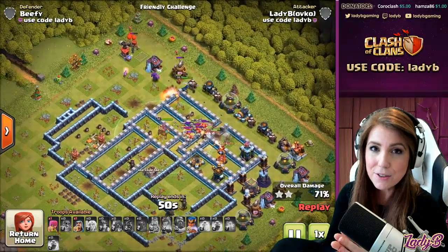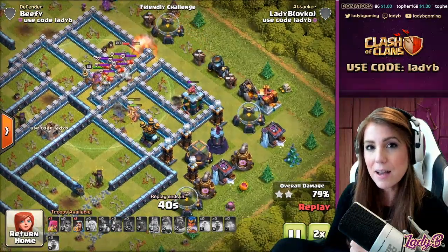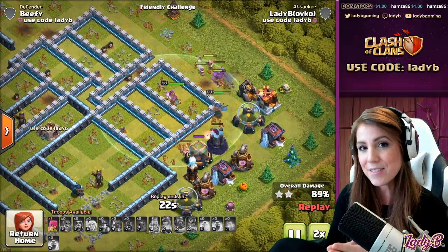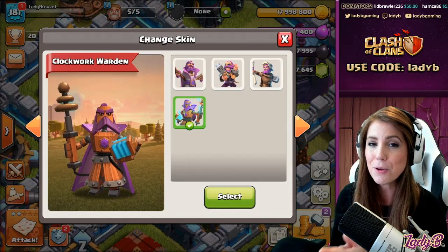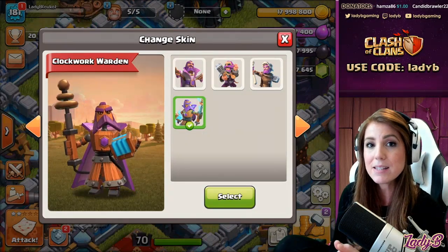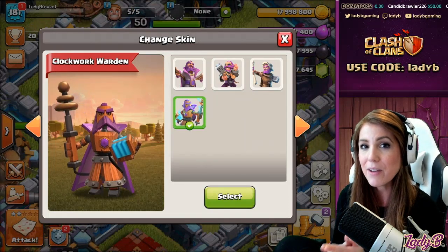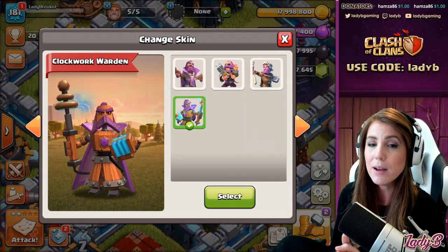I'll leave a quick replay of the hybrid portion at the end of the video. Let me know your thoughts on the new Warden skin for April — I think it's pretty cool and I'm going to gear this one up for my accounts. Don't forget to use your creator codes when purchasing gold passes and subscribe if you're not already. I have more strategy guides dropping this week for Town Hall 11, 12, and 13, plus I'll show how to use these super troops for more triples.